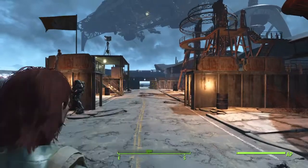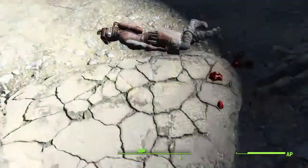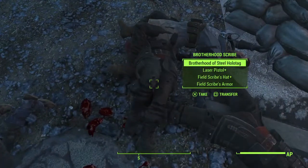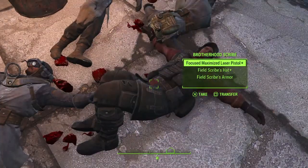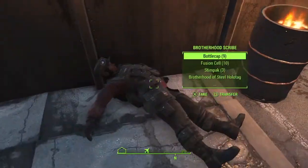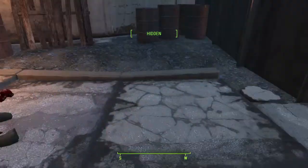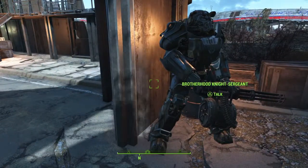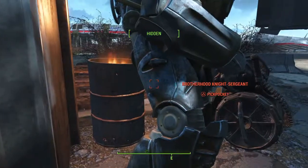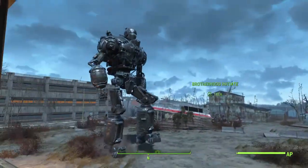I'll run down to the corpses to show you that you can loot them. They also have steel holo tags which give you steel and weigh next to nothing, so I always pick those up. They've got fusion cells, stimpaks, ammo — and if you want the armor you can have it too. You don't need to sneak to steal it since they're dead. If you ever want a suit of power armor, just sneak up on one.